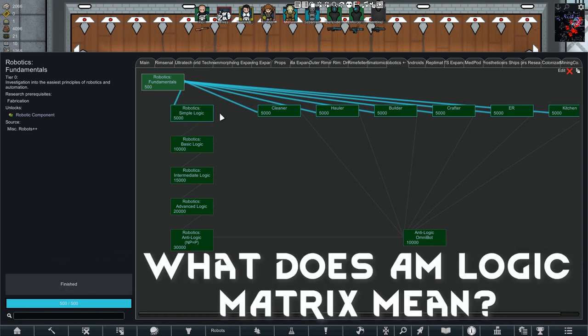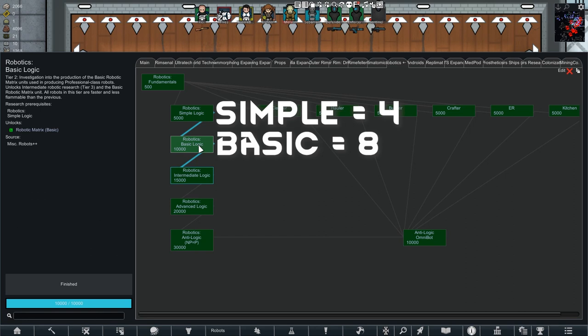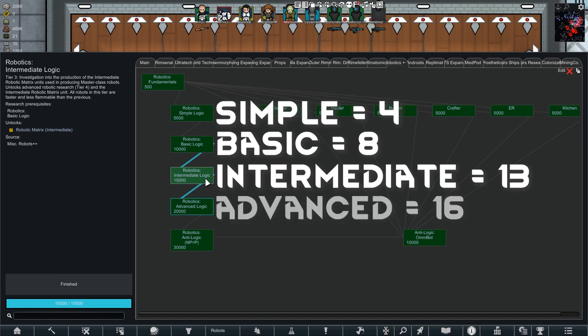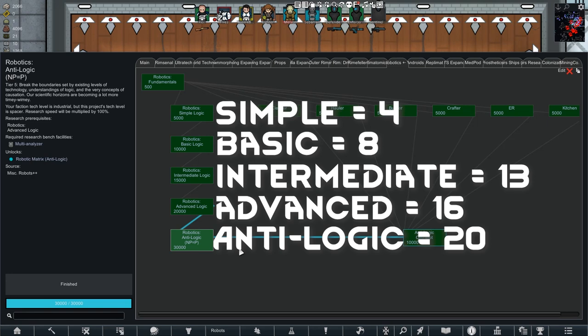What does a logic matrix actually mean? Well, each new level of logic matrix gives you access to build a higher level bot. The Simple Logic Matrix will give your bot a skill level of 4. The Basic Logic Matrix will give your bot a skill level of 8, and the Intermediate Logic Matrix will give your bot a skill level of 13. The Advanced Logic Matrix will give your bot a skill level of 16, and finally the Anti Logic Matrix will give your bot the god-like skill of 20.